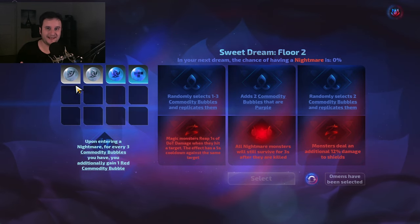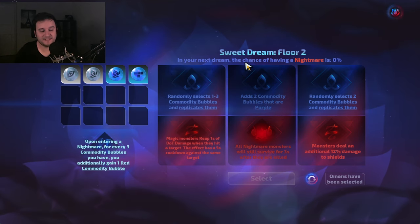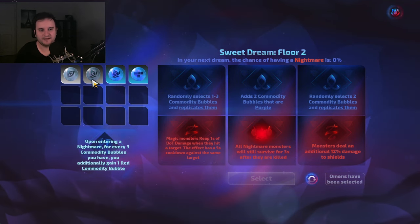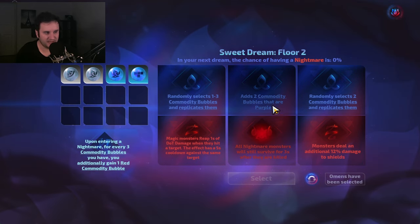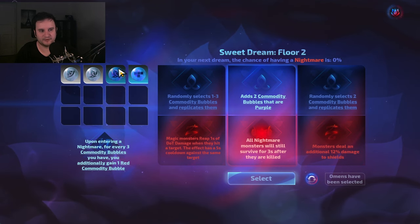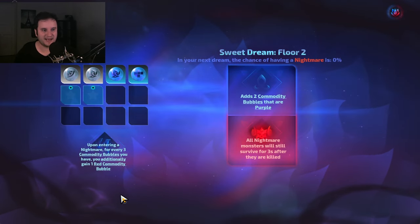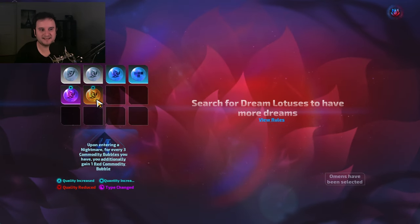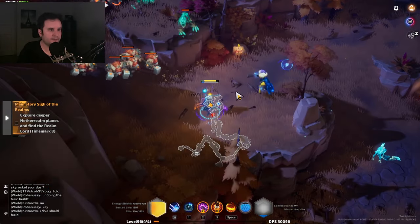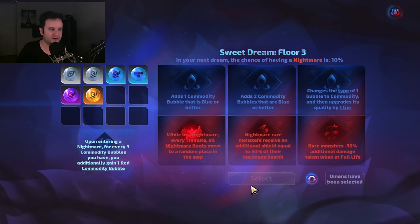Each floor gives you an upside and a downside. The upside will add stuff or increase quality — increasing quality is very strong, the difference in tiers is staggering especially higher up. For example, adds two commodity bubbles that are purple, or replicate two commodity bubbles. I clicked it and now I get two that are purple or better. I actually high rolled — I got more than purple. Purple is the tier after blue and gold is the tier after purple. Now on Sweet Dream Floor 3 we can add more stuff or upgrade.